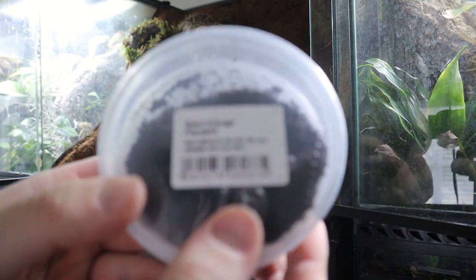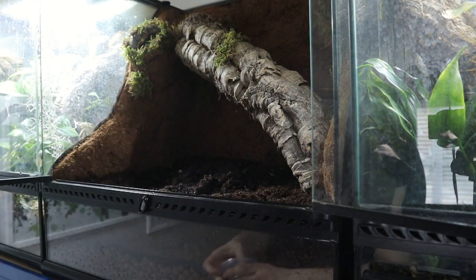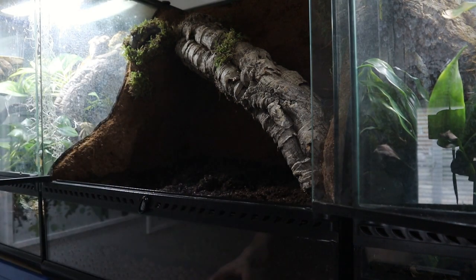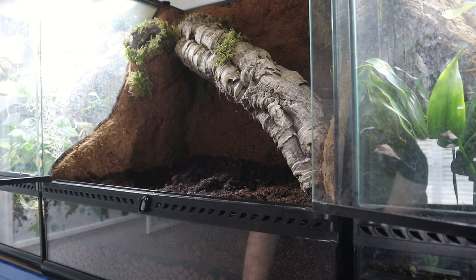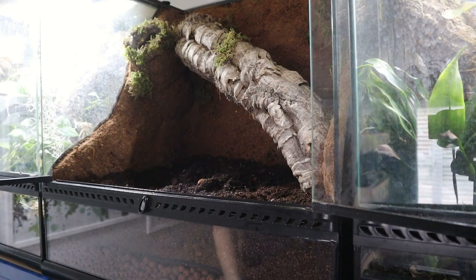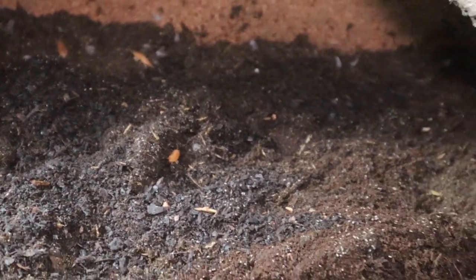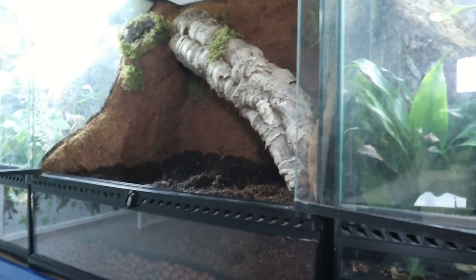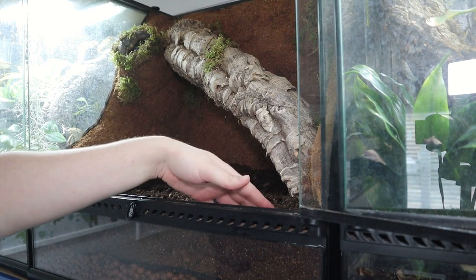We're going to dump in the large ones now — these are the giant orange isopods. I hope the camera picked up how large these are in comparison. Most of them come out and seem like they're dead because they're a little stunned, but they slowly start to move around. Look how much bigger they are compared to the little grey ones. The giant oranges are more of a feeder one that I put in there — something a little extra for the gecko to chase. Whereas the tropical grey ones are the main cleanup crew because they're small enough to escape. I'm mainly hoping my springtails are doing well — that's the main thing for me, because I can always add more isopods easily.